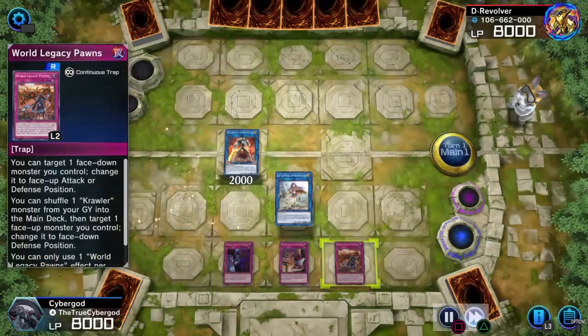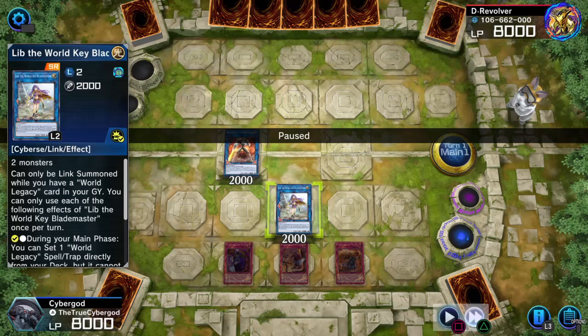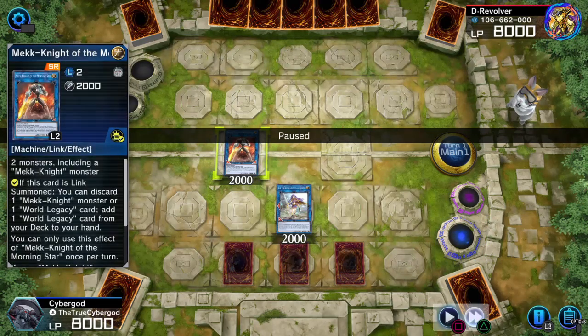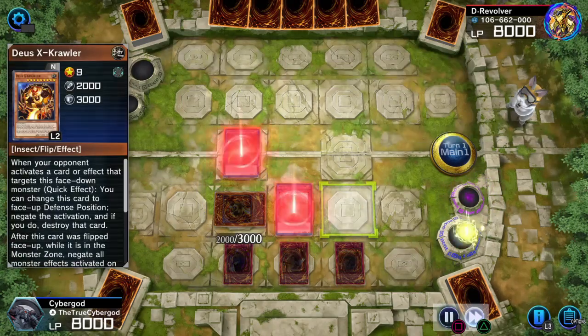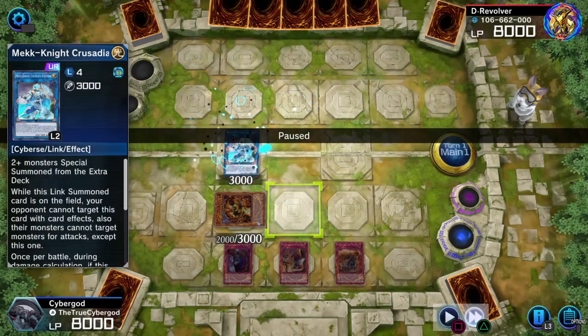I've got Secrets — Secrets is going to get set. World Legacy Succession is going to revive one of my Mechknight Blue Sky cards, and I link into a second Lib. The reason why is because I want my Deuce X-Crawler to be under a Mechknight monster. Then I'm going to link away into Crusade Aria Max, and it's GGs — they can't do anything.